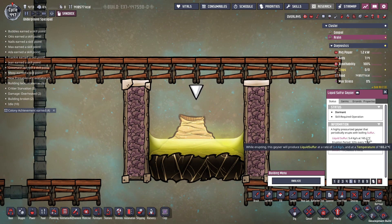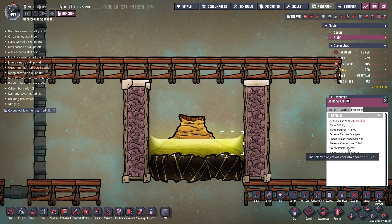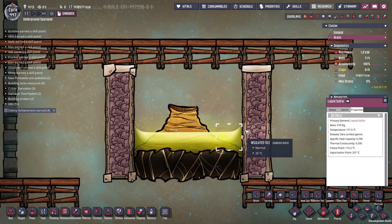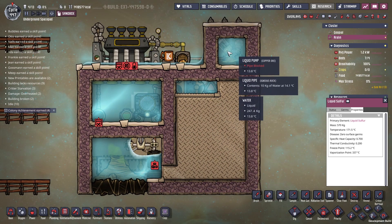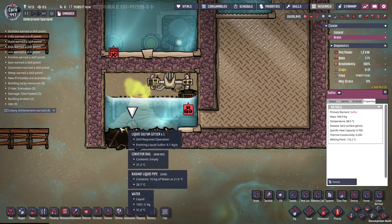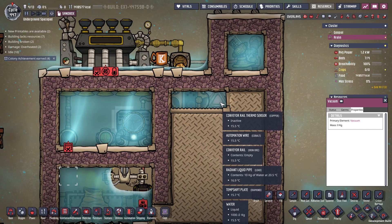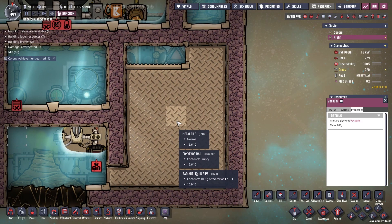Liquid sulfur comes out at 165 degrees Celsius, which is really, burning hot. It solidifies into a solid at 115 degrees Celsius. But we actually need to go a lot lower than that for our dupes to handle without an atmosphere suit, and also to use it for our plants and critters. The sulfur doesn't actually cool down when it's sitting in place, and it also does not cool in a vacuum or in oxygen. But it does cool down when it is on a shipping rail, in water, or on a metal tile, which is pretty interesting.